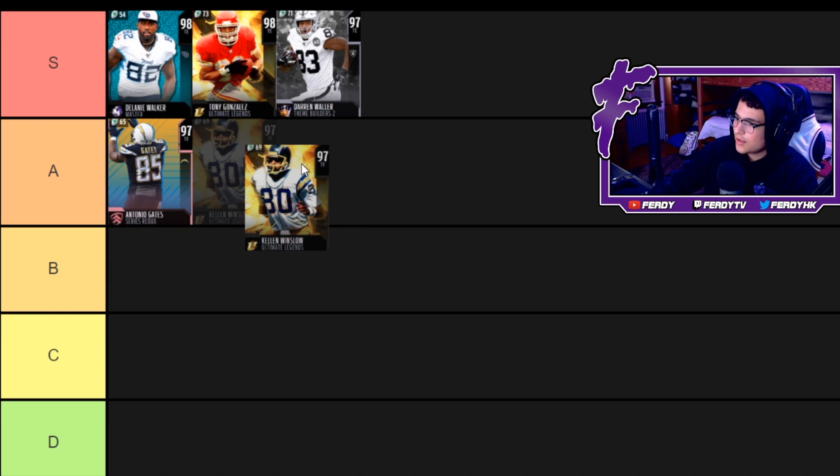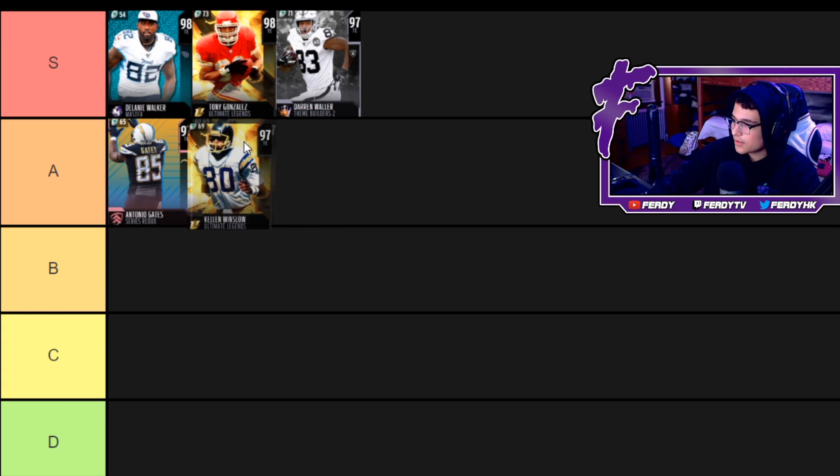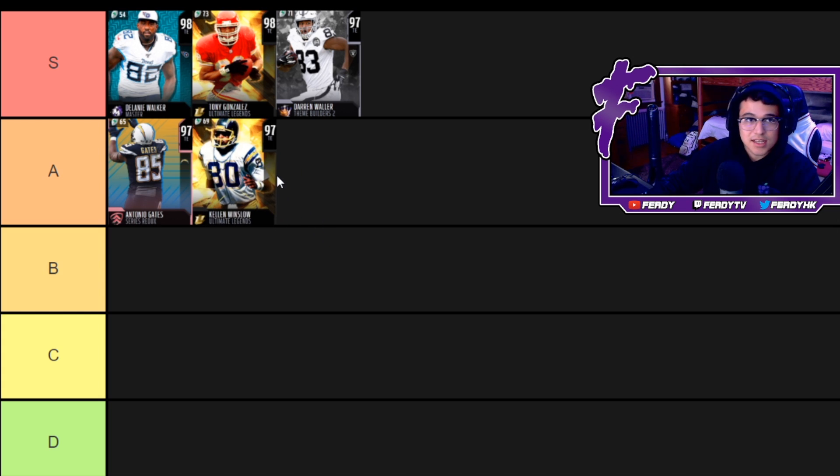Now we got Kellen Winslow — 90 speed, 89 acceleration, 95 catch, 96 short route running, 85 release. He's 6'5. Gates and Winslow are very similar. A lot of these guys at the top of the list are all Chargers, which I find pretty funny.